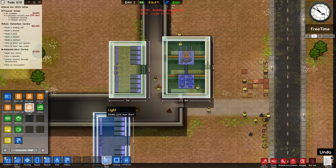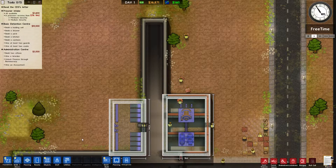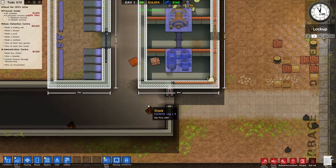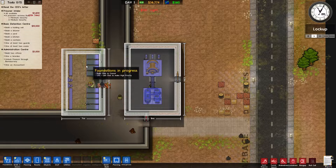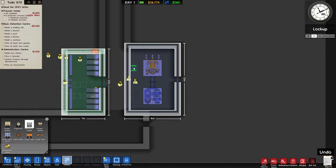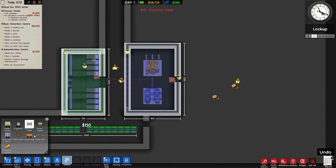We also need a shower — let's put that right next door. Watch the money as they're building. This holding cell will house them until I get a cell block built. Now I can start running some electrical cable — taking it from the power station and running it along the hall and through the rooms.